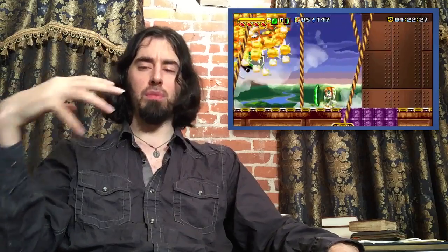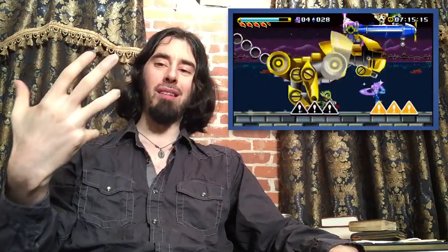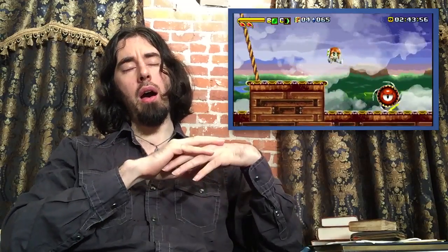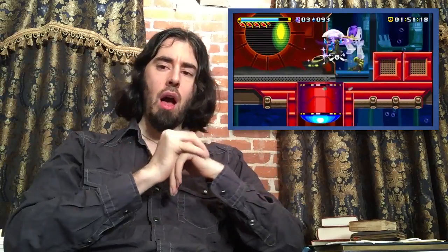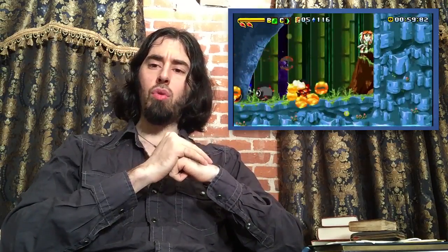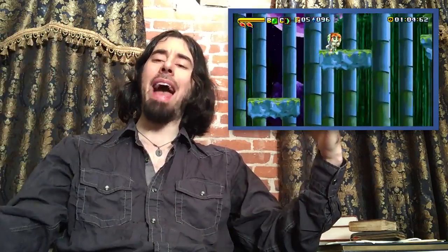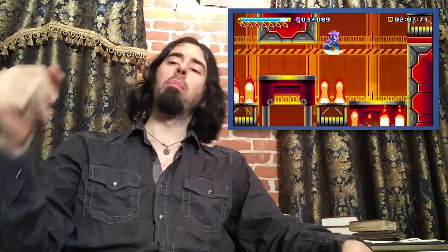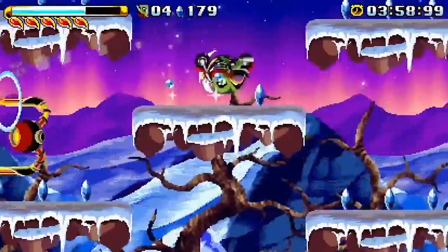The thing I really want to talk about today is that Freedom Planet does a remarkable job at capturing that Sonic feel on every level, but they made one design choice that, to me, was a fascinating way to approach things. They opted to include an attack button. So rather than Sonic games where your attack is your jump — your roll through enemies — primarily the way you attack in this game is by pressing a separate button, so your character kicks or hits things with their motorbike or whatever they may do.